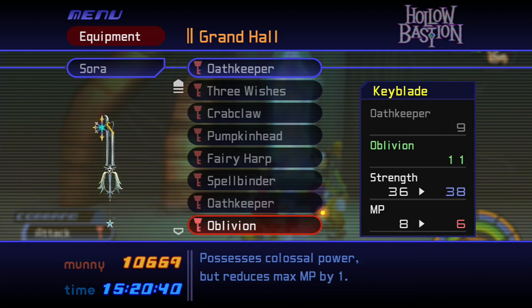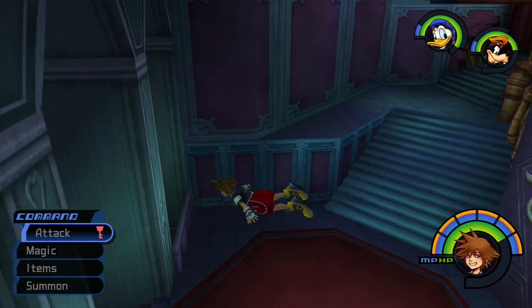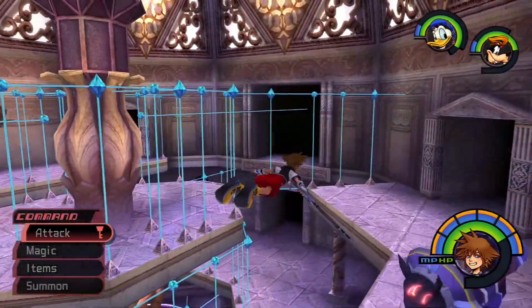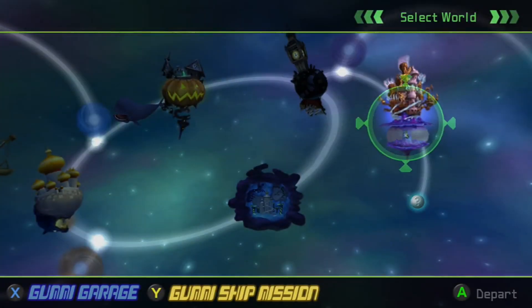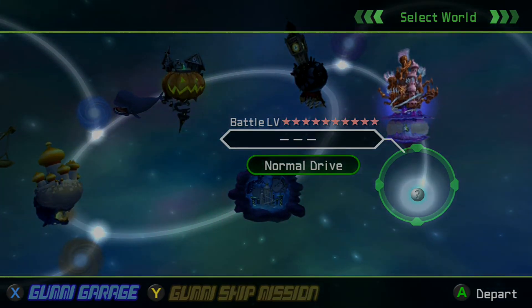So Oath Keeper is bigger, you can see it's got more range. It's stronger but less MP, so it's a tough one to choose. I'm going to go for it just because it is awesome. That little bit of extra strength will help as we go through as well. We're just going to bypass these, hit the Gummy Ship, and make our way over there. I'll cut out all the Gummy Ship as usual so you don't have to sit through that - save you guys some time.